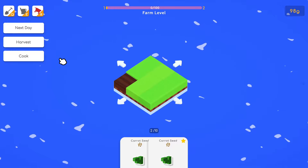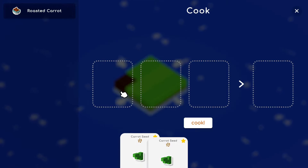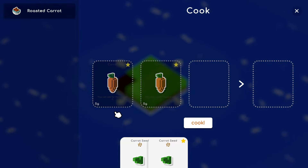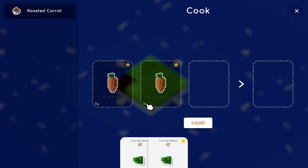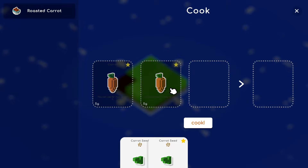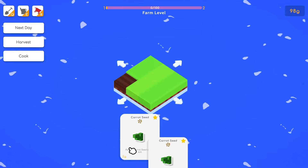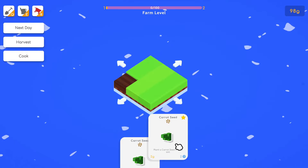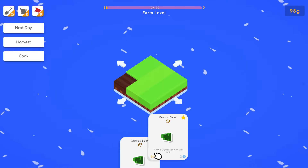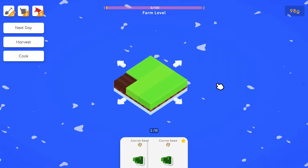You hit next day to fast forward. Harvest will automatically harvest what's ready. In the cooking tab you drag things up to cook. Right now all we can do is roasted carrot, but we don't have carrots. When you harvest them they're worth five gold basic, or upgraded ones give you more money.